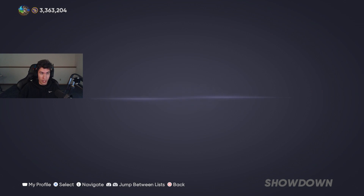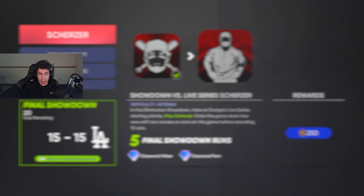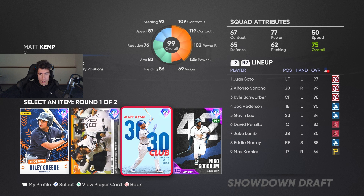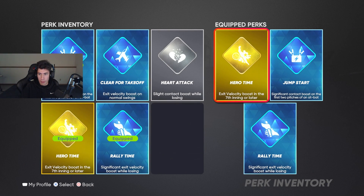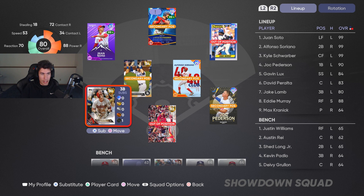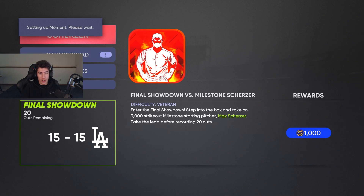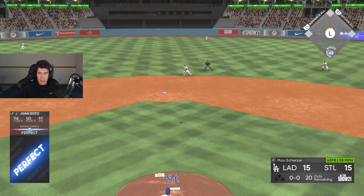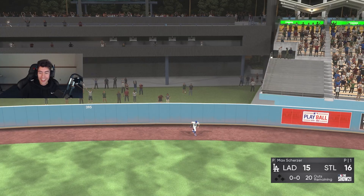Drafting one more card before the final showdown at 15-15. Going with Matt Kemp, taking the exit velocity boost on normal swings. Three diamond perks — love to see it. We need just one run versus Max Scherzer with 20 outs to do it. One pitch — home run — done. Got the final showdown on one pitch. Should be at 70 points now.